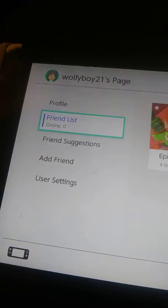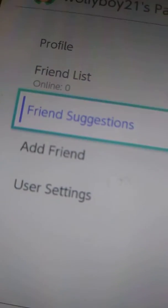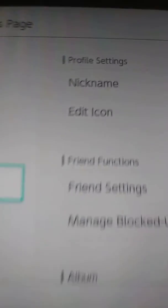So where did my games go? You're on this page, you go to your profile — all 21 pages. Then you're right here on your profile. You go down: friends list, friend suggestions, add friend, and then you go to...